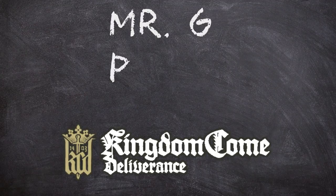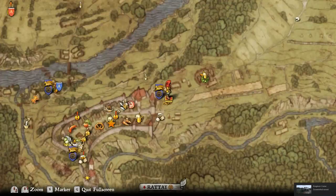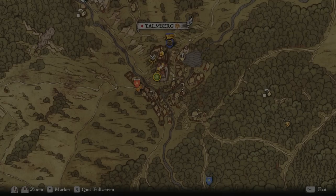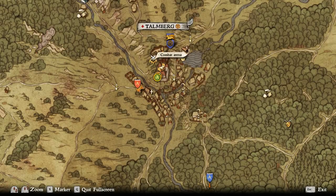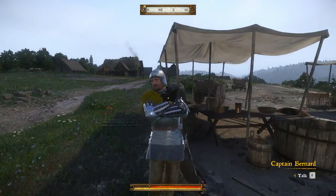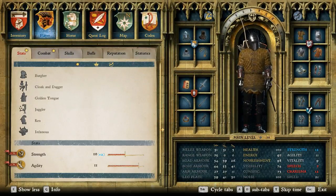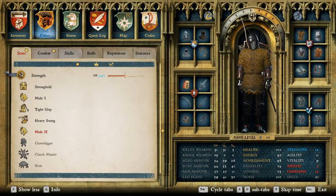Alright guys, Mr. G here with Kingdom Come Deliverance. Today we're going to talk about where we can level up skills, how to level up skills, and what are some of the good starter perks to start with. There are two battle arenas you can go to: you can go to Bernard here, just east of Rite, or you can go up to Talmberg and talk to Sir Robard.